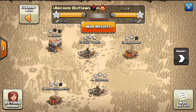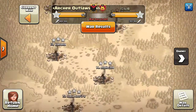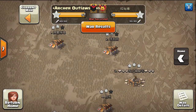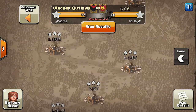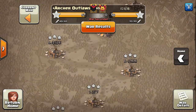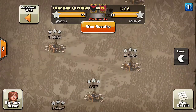They were able to pull off a three-star on one of our TH11s, got one of our TH10s, took our 9.5, and cleared all our TH9s. On our side, we two-starred all their TH11s with two TH10 attacks, which was huge. We three-starred their number 3, 5, and 6 — all 10.5s and 9.5s with the Grand Warden — and three-starred everything down through the TH8s at the bottom.